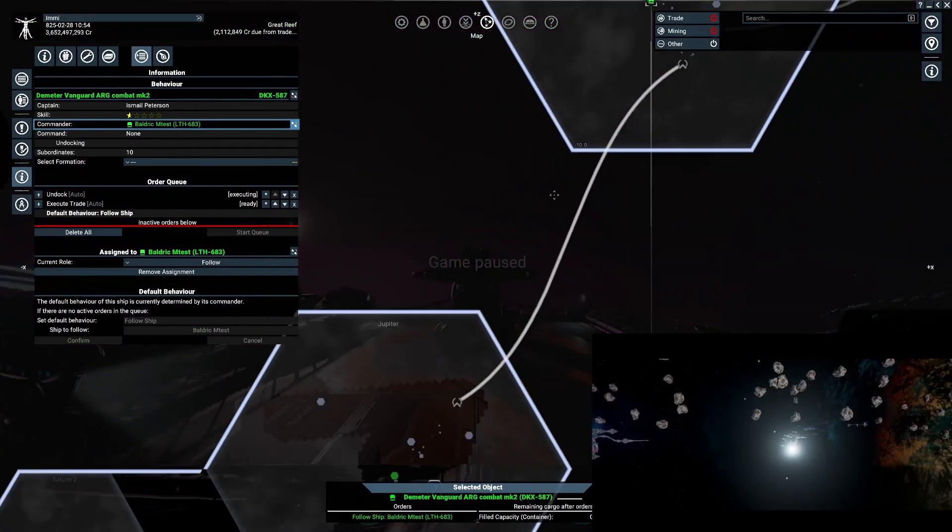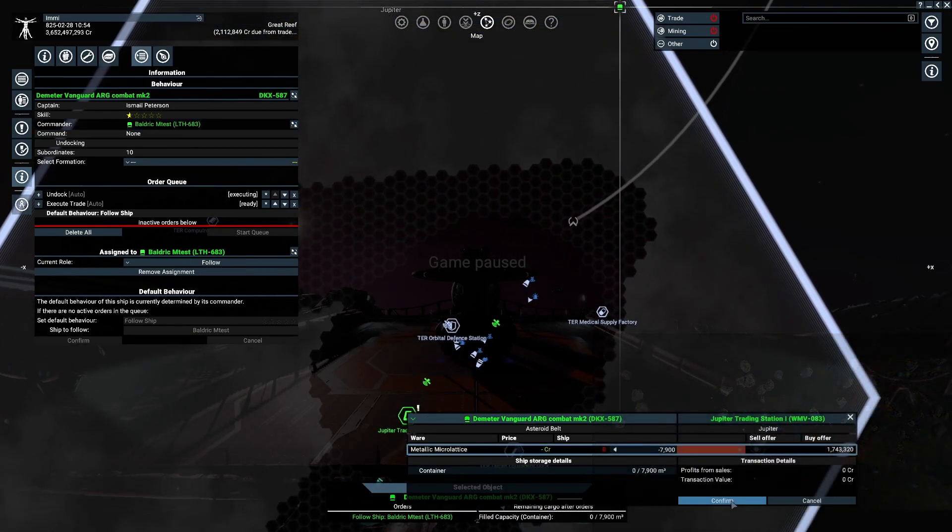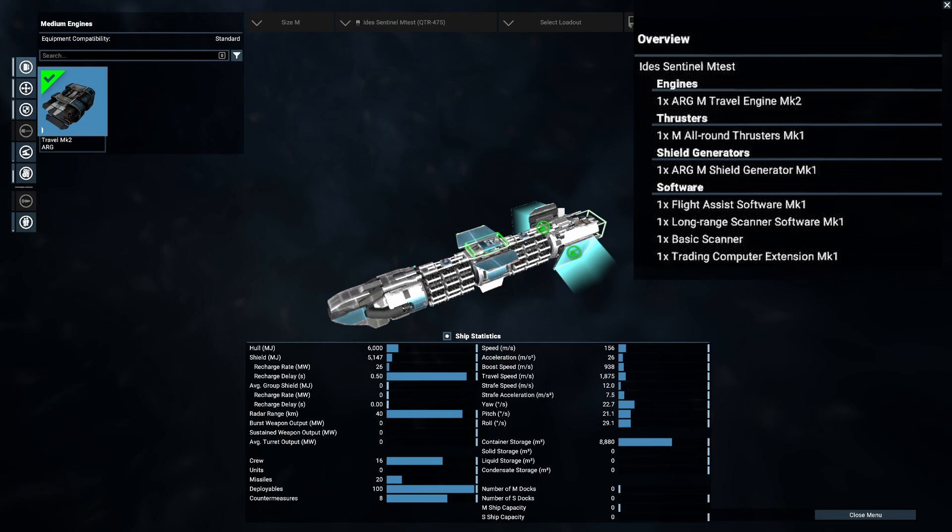This simulates when you would build a trade hub and your traders would sell into all adjacent sectors. As standard, I used the Argon Travel MQ2 engine with all-around MQ1 thrusters.